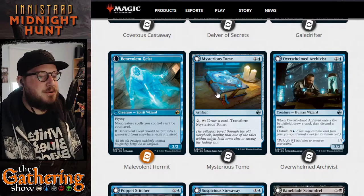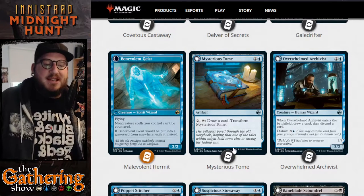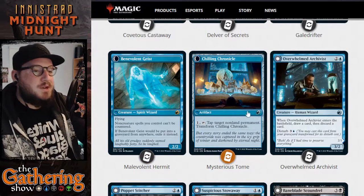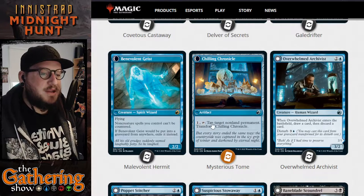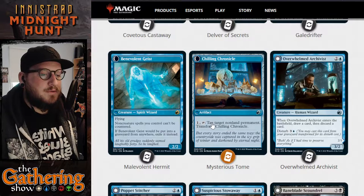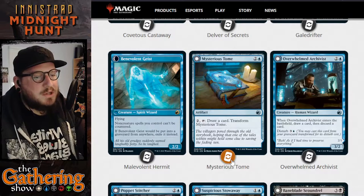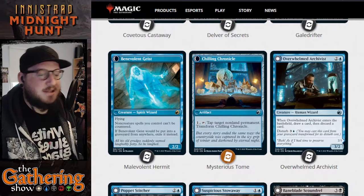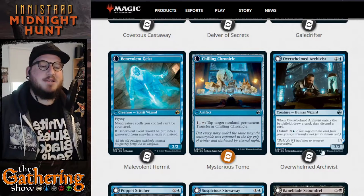The next blue dual-faced card is Mysterious Tome. For 2 and a blue, it's an artifact. You pay 2 and tap it to draw a card and transform Mysterious Tome into Chilling Chronicle, also an artifact. Pay 1 and tap it to tap target non-land permanent and transform Chilling Chronicle back to Mysterious Tome. Then draw a card and transform it again, tap a non-land permanent and transform it again. Pretty interesting artifact — I like it a lot.